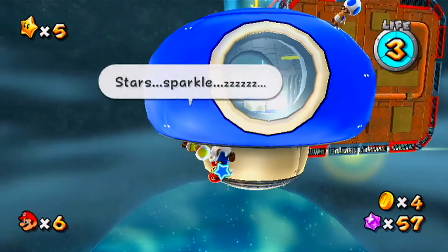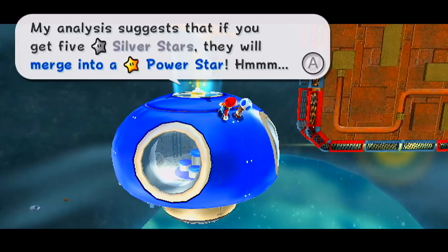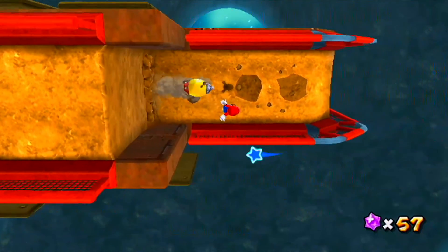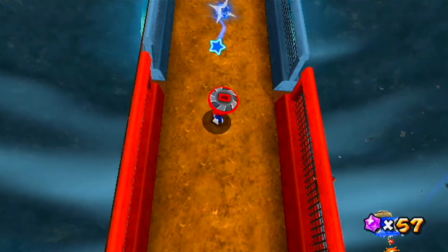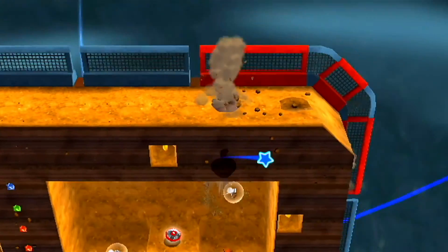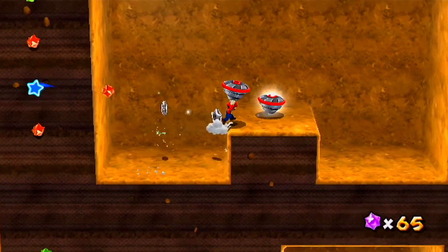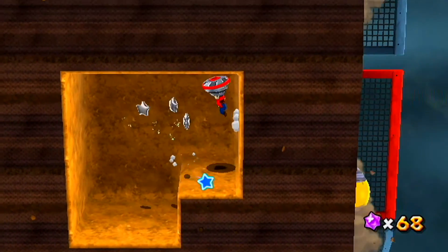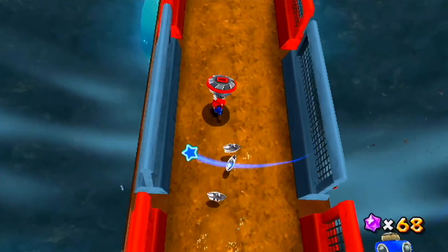Hey, there's a Toad sleeping here — he snores! According to his investigation there's a silver star over there. His analysis suggests that if you get five silver stars they will merge into a power star. That's the concept behind silver stars that I didn't explain earlier because the game flat out tells you: you will have five silver stars to collect in various missions, and by collecting all five you get a power star. It's a bit of busy work, but they vary how you collect them enough to not make it tedious.